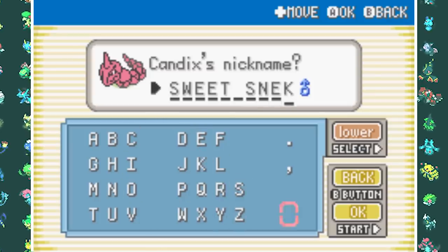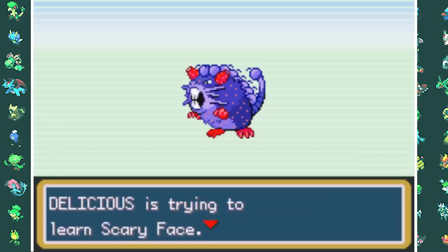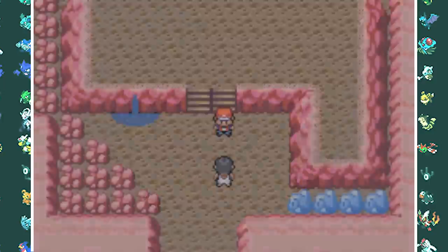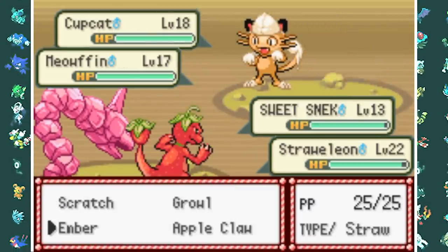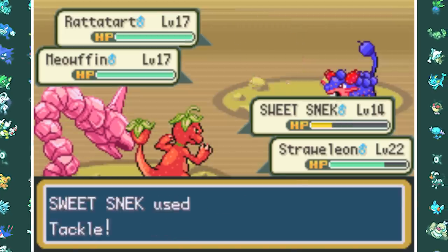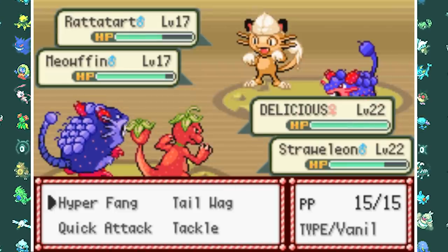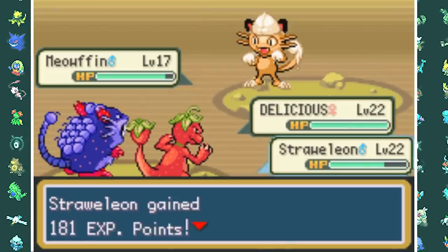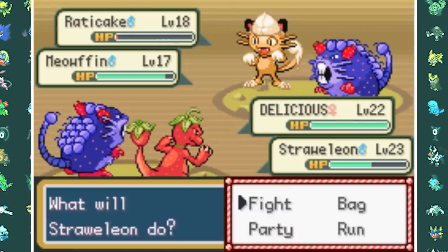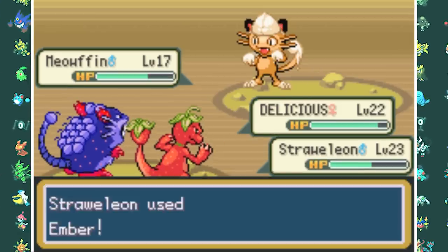At level 20 my Ratatart evolved into Rattic Cake, which doesn't look as delicious anymore. At the end of Mount Moon we encounter Team Sour again — they now have a Cupcat and a Meowfin. I focus the Cupcat first with Tackles and Embers. A Banana Shot then takes out my Onix, so I switch in Delicious and use Hyperfang to finish Rattata, then Raticate, and finally Meowfin to get Team Sour out of there.